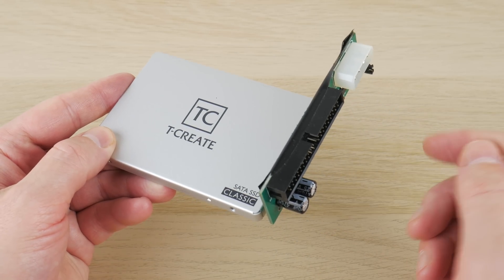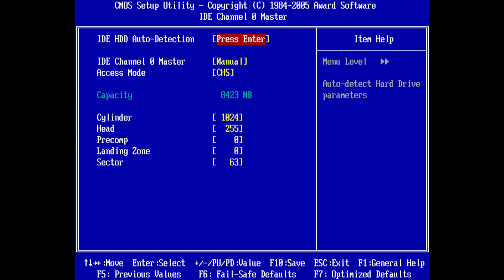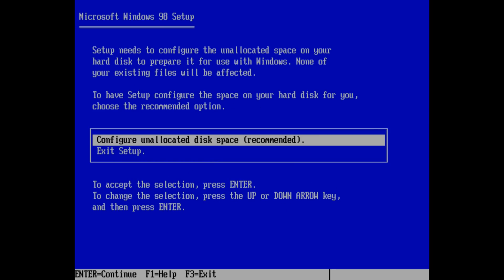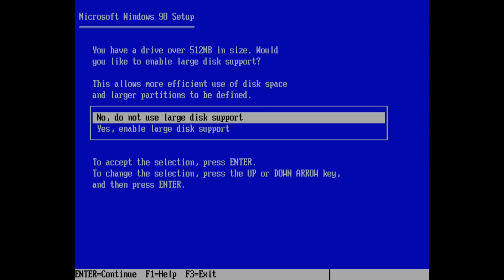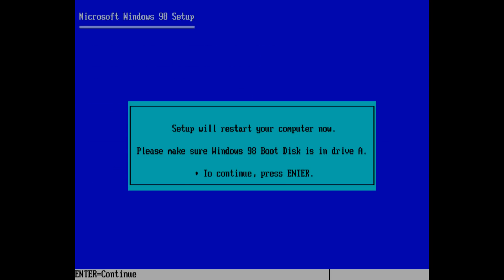To use the SSD we're using an IDE to SATA adapter. Windows 98 is not able to use 1TB, so I went into the BIOS and configured the hard drive options to limit the capacity to 7.844GB. You can leave the storage device unpartitioned, boot from the Windows 98 SE boot CD, and Windows 98 will automatically partition and format your storage device.